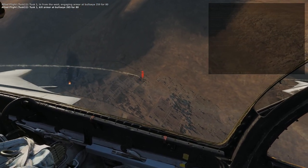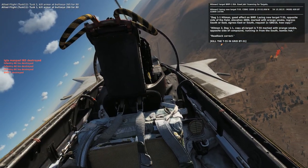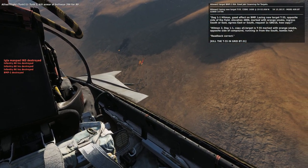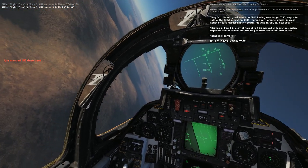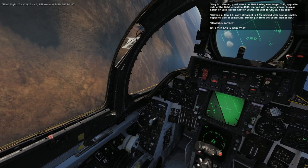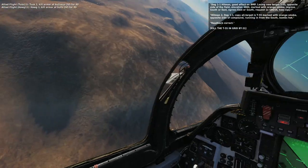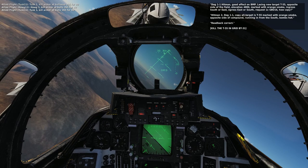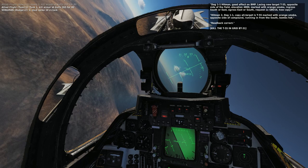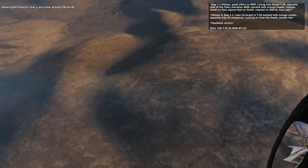Tusk 1, kill armor at Bullseye. Okay, let's do this. Dog 1-1, Hitman 2 — perfect on the BMP. New target: T-55 ABT, opposite side of the field, elevation 2,800 feet, marked with red smoke. Ingress south or east, egress east or south. Request one time GBU-16. Dog 1-1 copy: target is T-55 marked with orange smoke, opposite side of the compound, elevation 4,800 feet. Landing from the southeast. Bombs high, readback correct. Okay, new target is T-55, east side of the compound — let's do it.